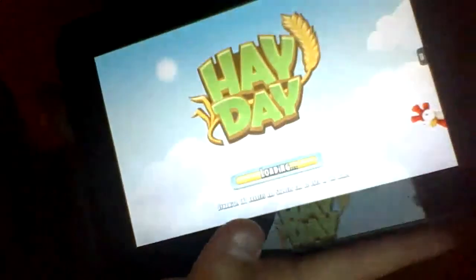Say I want this wheat right here — I click on it and it'll take me to his farm, and I can buy as much as I want. I won't. But right now my silo's full, so I can't buy anything else. That is a big thing.